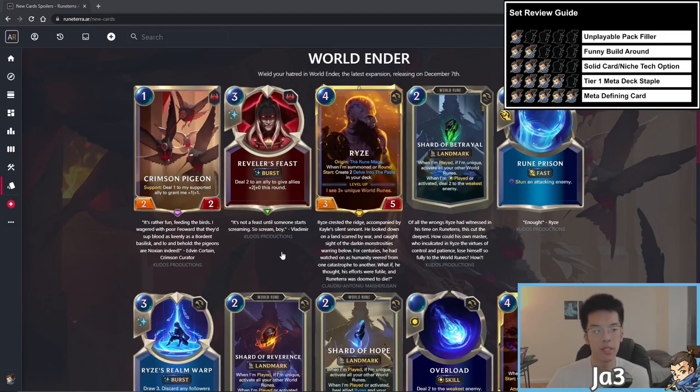Next up, Reveler's Thesis is a three mana burst speed card that deals two to an ally to give allies plus two plus something this round. This one's more interesting than Crimson Pigeon because it's a burst speed spell and a combat trick that buffs multiple units. It's comparable to Vision — three mana and similar effect — but Vision is a grant card and can be discarded for free to get the same effect. Because Vision exists, this card doesn't fit into the same aggressive decks.